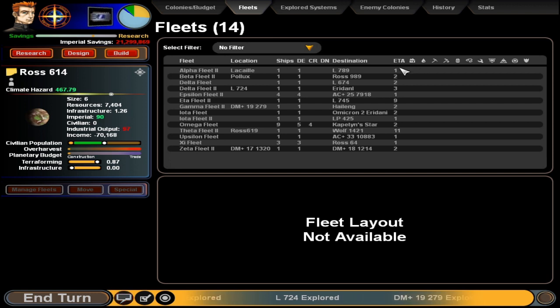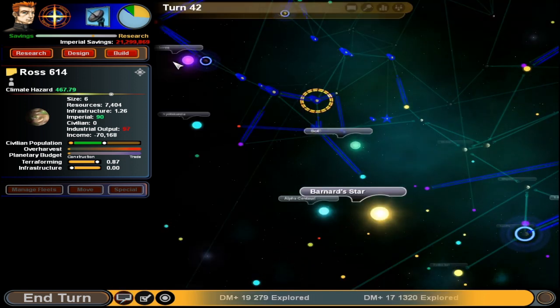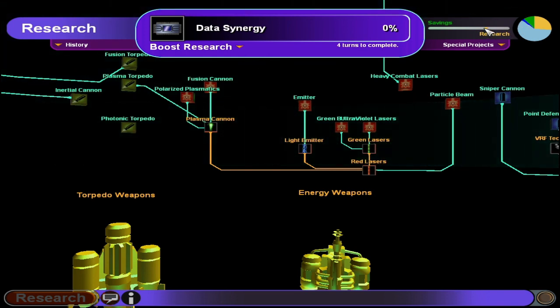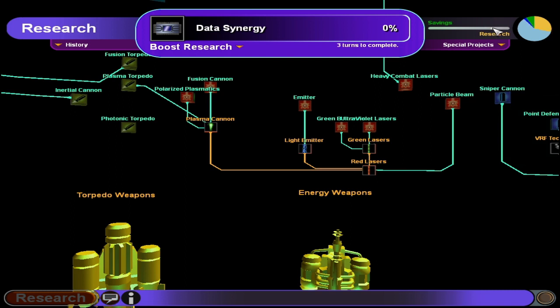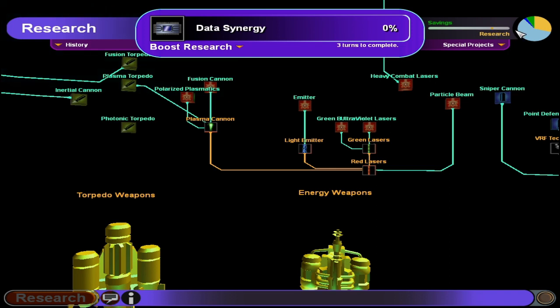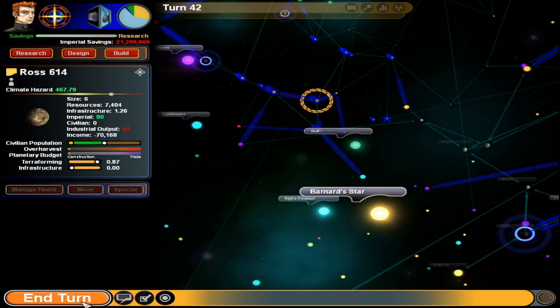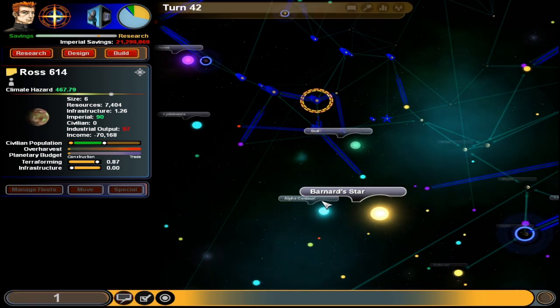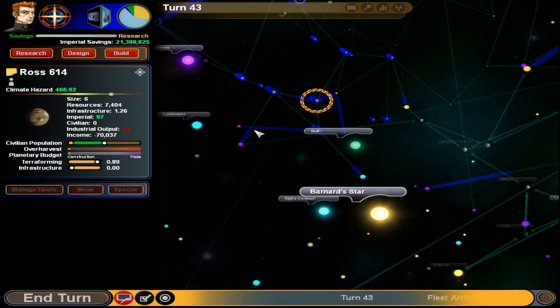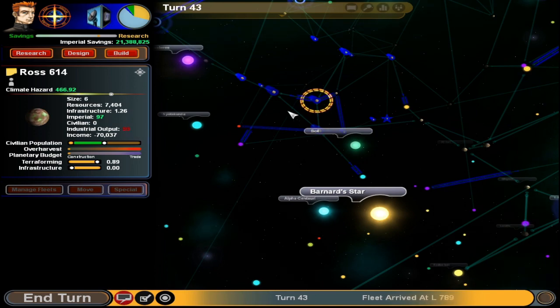I went through this last time, I just don't remember for certain. Anyone that doesn't have a destination — looks like they all have destinations, so that's good. We're researching the data synergy thing — four turns to complete. Can we make it three turns? Just a little bit too close to the edge. Leaving Life, the Universe and Everything — turn 43, industrial output 99.